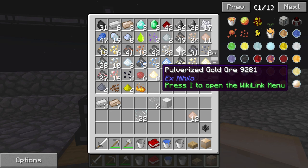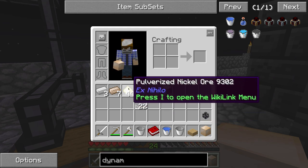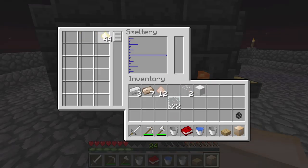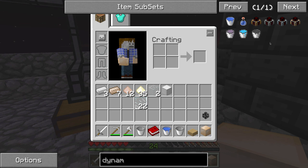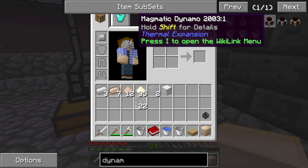Bad news — it looks like in order to get ferrous we're going to have to either pulverize iron and get it as a byproduct, or pulverize nickel and get it out of that. I've tried using nickel as a straight-up substitute but that's not going to work — we actually have to put nickel bars into a machine and pulverize it. So let's get some nickel bars cooking up real quick. We're going to have to build a pulverizer and a way to power it.